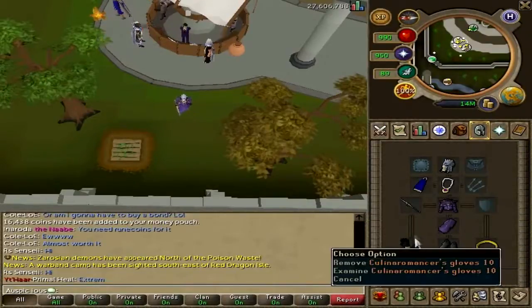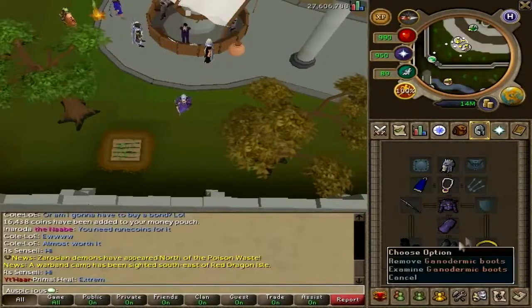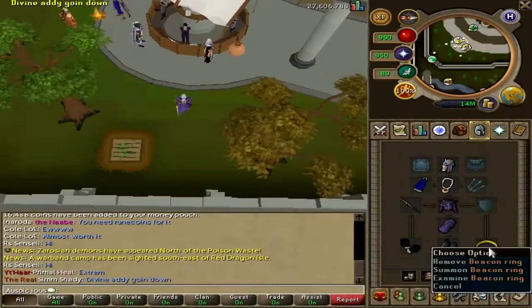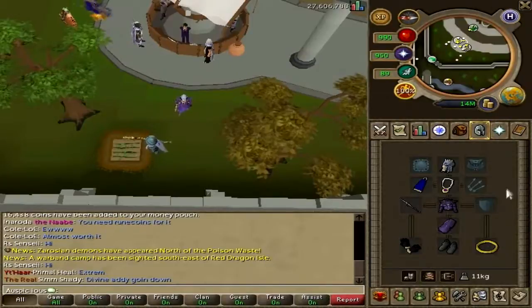I've got the Culinaromancer's Gloves, the Barrows Gloves, Ganodermic Boots which are extremely cheap boots for magic, and I've got a Beacon Ring which is a quest item that gives a bonus to Mage.